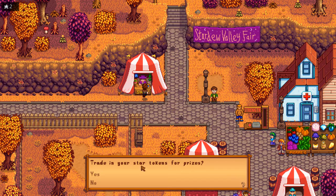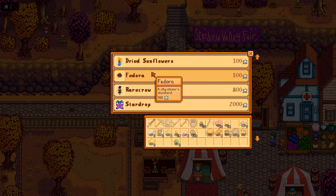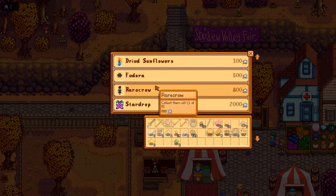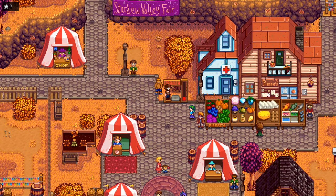Let's see what we actually need to buy here. Dried sunflowers, furniture - I'd like to get those ideally. I'd quite like to get everything, to be honest, so I'm going to be aiming to get everything. The rare crow I definitely want, and the star drop is obviously the most important thing in this section by far. So I think we are going to be pushing towards 2,000, and this strength machine is definitely not fast enough for that. But it should give us something to kick things off with - to wager or whatever.